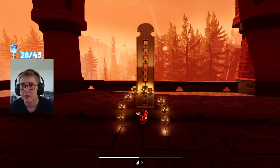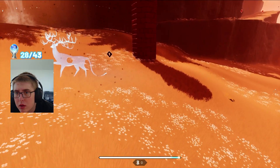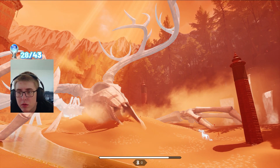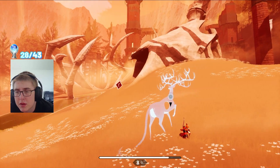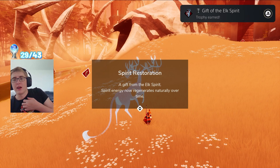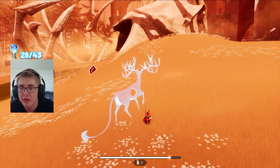Now we can go back to each one of the boss arenas and deposit these light stones into these totems. We get the Gift of the Elk Spirit — spirit energy now regenerates naturally over time. Then the Gift of the Lizard Spirit — shooting a talisman now grants an extra burst of speed. That's freaking awesome — it's so much faster.